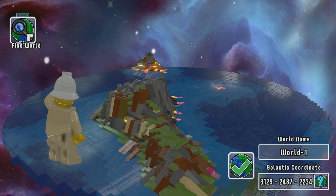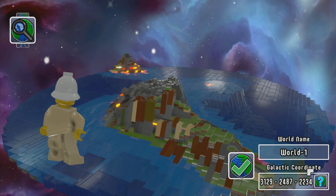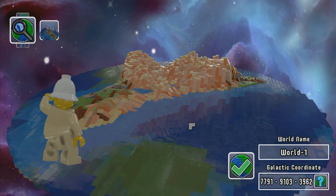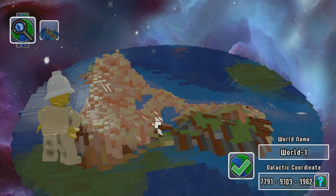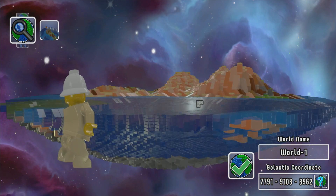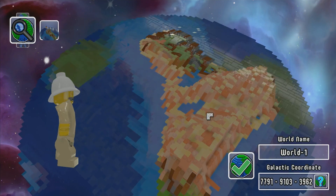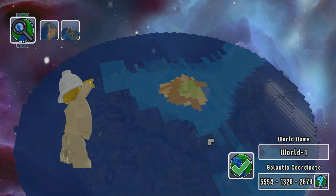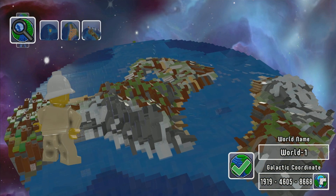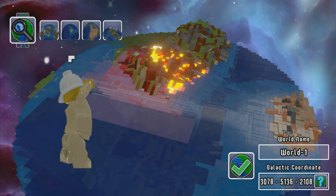Let's check out what we've got here. We've got Find World, we can name our world, we've got galactic coordinate, and then random. We can load up different worlds — it loads, oh neat! We can kind of scroll around like this. It looks really cool, the water looks neat — the translucent lego blocks, they nailed it! Let's check another world — like a survive-and-thrive island type deal. Oh, lava, there it is! That looks rad.